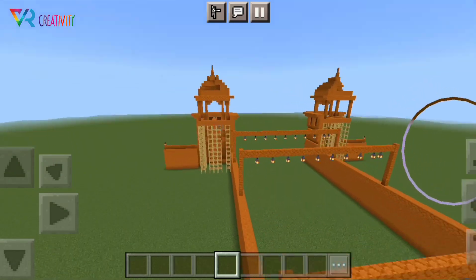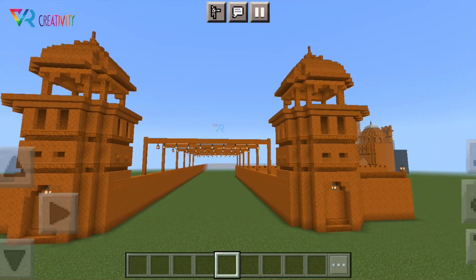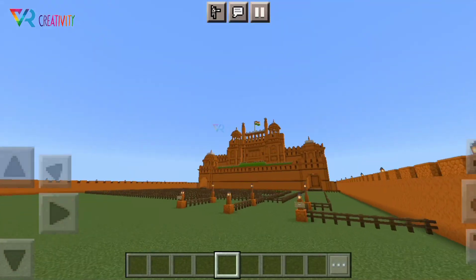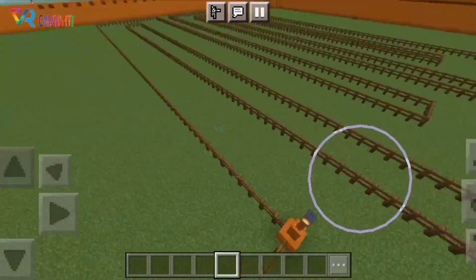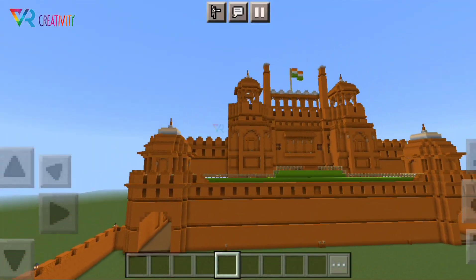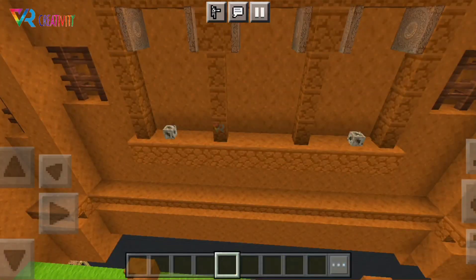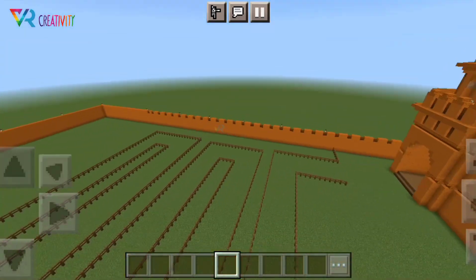Here you can see every place uses bamboo for the Pandal — there are frames. This is the entrance gate of the Pandal. We can walk through and reach the Pandal opening. As I was telling you, there are bamboo structures that give it a little original look.